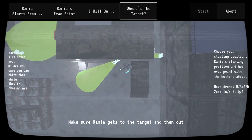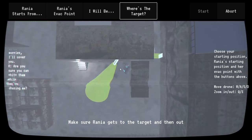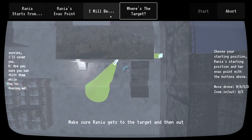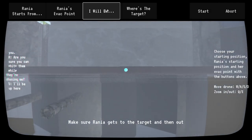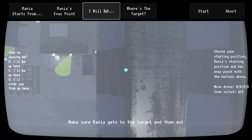Rania's job is to try and get to a target and then get out. Each level is comprised of two stages: planning and action. The planning stage, which is what you see right now, involves choosing where the player will be — it can be up here, over here, or over here in this level.